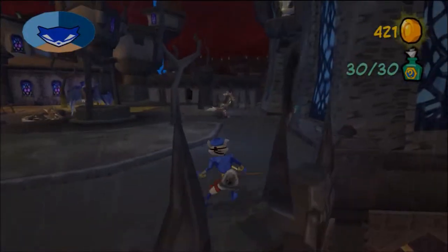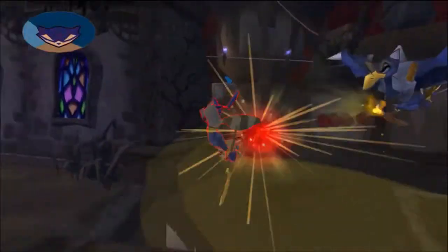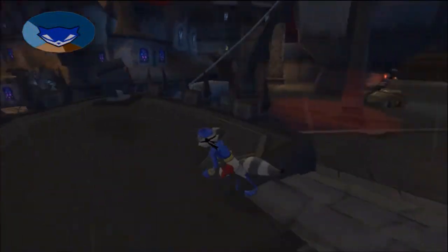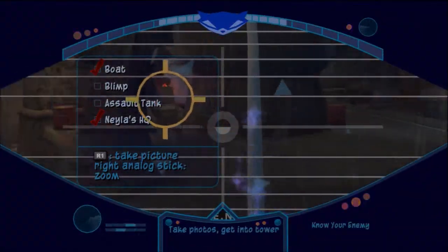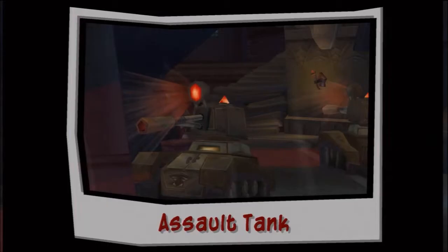The boat could probably be useful to get from point A to point B, but I don't really use them - I don't think they're used in missions. Let's get away from these annoying guards really quick so we can take a picture of this tank. There it is - now it's on the other side of the wall so we're going to have to wait. There it is. All right, stay still tank, let me take a pic of you.